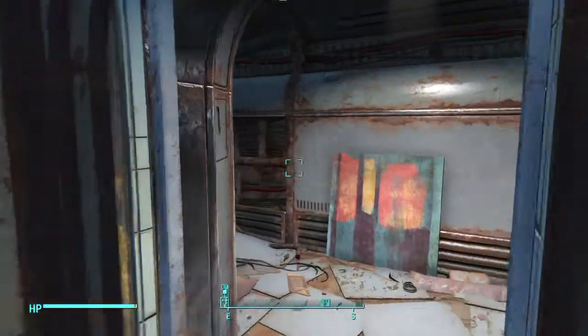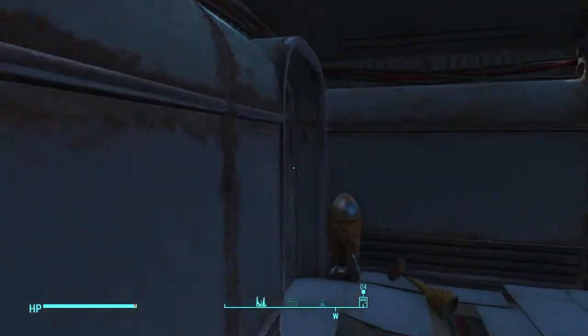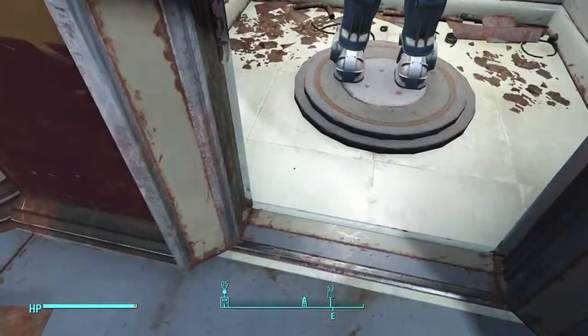When you walk out here, you want to go to the right, then right again and up here. When you get up here, this is where your X01 power armor will be.